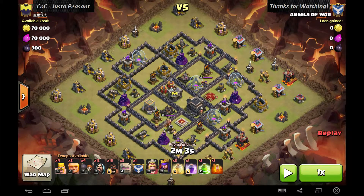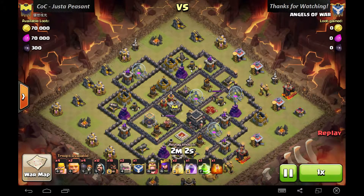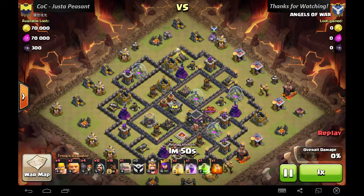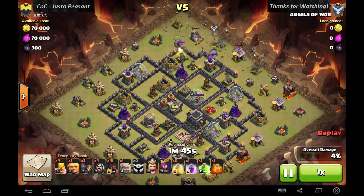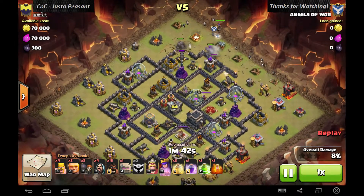Before I start, I'll just want to say that I will pause the video once during the attack, because there's two things happening at the same time and it's really difficult to catch both. So I'll be pausing it in between to just explain what's happening. It's going to start — I will be placing my golem here, and when the golem comes down I will place the clan castle golem over here. Seeing that the clan castle golem will be attacking this wall, I place the wizards and I place the wallbreakers down first before I place the golem.